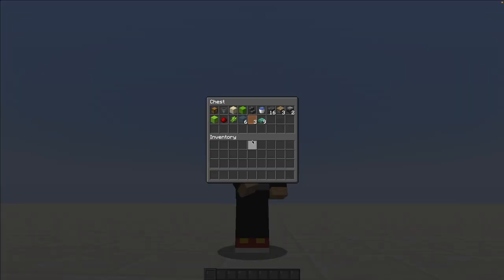Getting the materials that we need: one chest, one hopper, one sand block — that could be dirt or anything that sugar cane can grow on — one block that we're going to build redstone on, one stair block (again it can be anything), one bucket of water, 16 building blocks (they can be anything), three pistons, two observers, and one gravity block — I like to use concrete powder because it looks kind of cool.